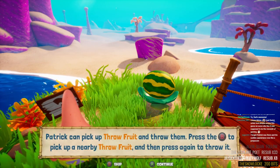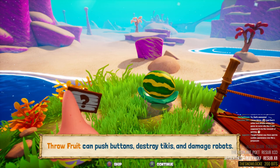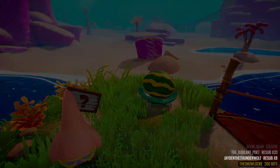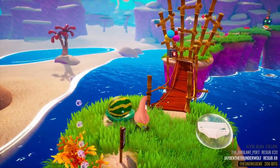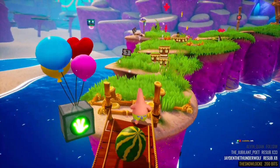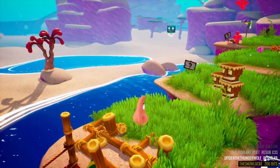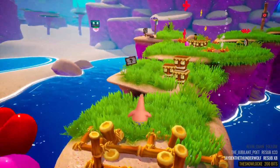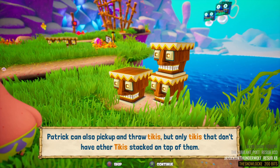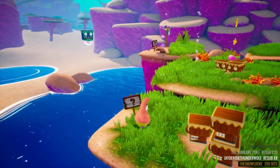So this is Throw Fruit — you can pick up throw fruit by pressing B and then press it again to throw it. You can push buttons, destroy tikis, and damage robots, but you better use it quickly because the throw fruit wilts after a few seconds. It has automatic indicators on when to throw it — that's pretty cool. You can also pick up and throw tikis, but only tikis that don't have other tikis stacked on top of them.